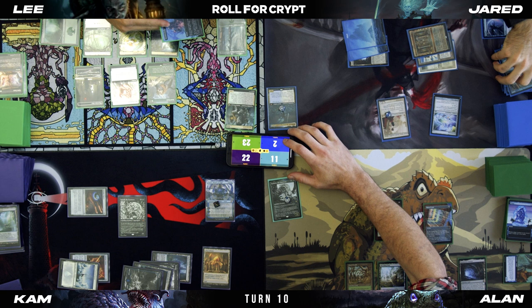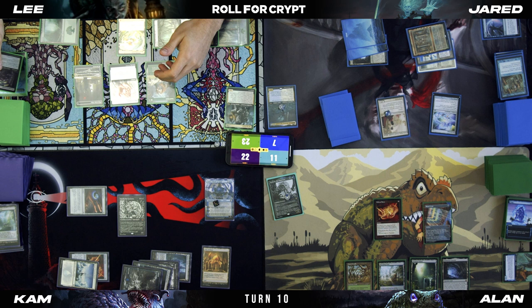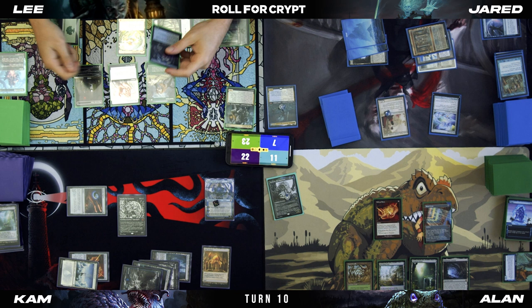He's in this! Three mana for Eternal Scourge. I'm going to do Eternal Scourge plus Food Chain — exile it, make four black, use four, play it again, exile it, make four green. Make infinite black and green mana. I'm going to end it with Eternal Scourge on the battlefield.